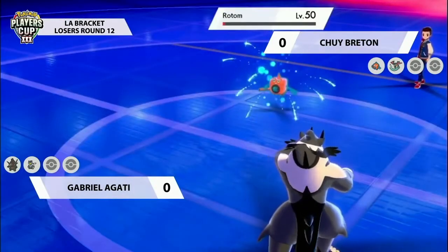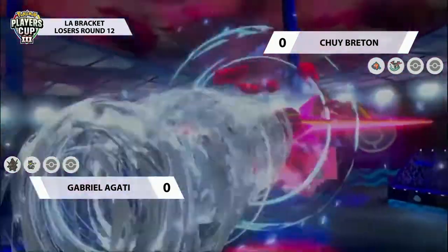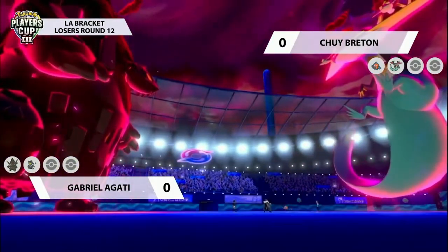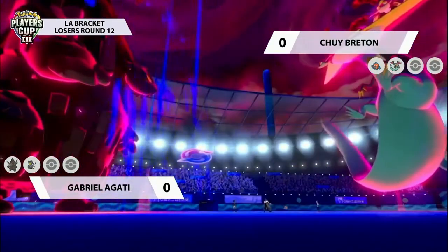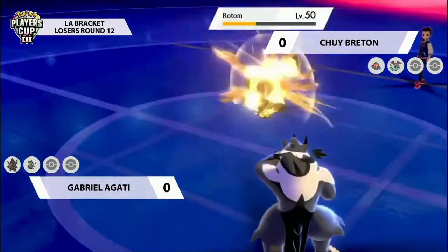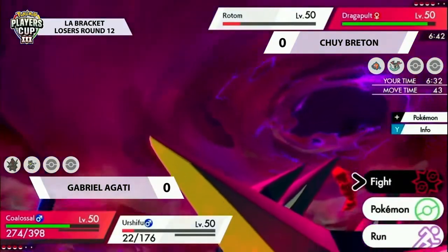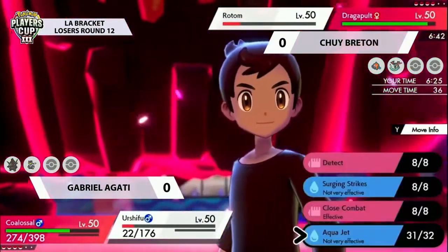The Rotom here is showing it's been trained extremely well, being able to take that attack very well even after the Weakness Policy boost, and then activating its own recovery. The Rotom is going to be able to get an attack off at least. The Dragapult goes for the Max Airstream, helping out with speed control. An Eerie Impulse coming out from the Rotom-Wash into the Coalossal - really just nullifying that Special Attack boost it just received from its Weakness Policy. Amazing to see - Eerie Impulse is not a popular choice; we often see Rotom running Protect over it.